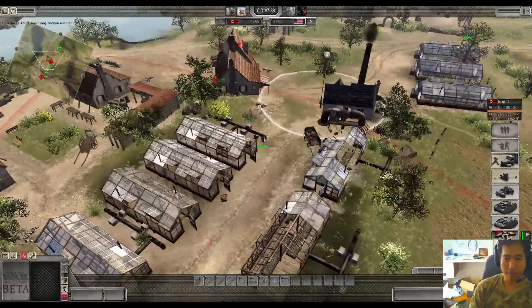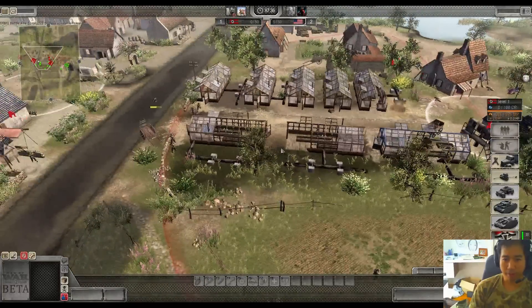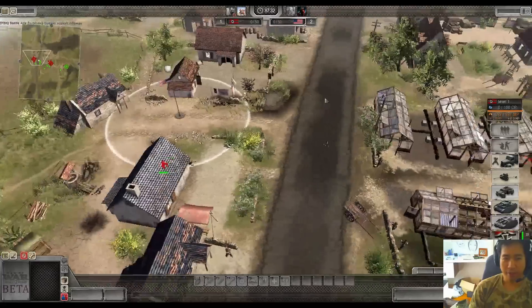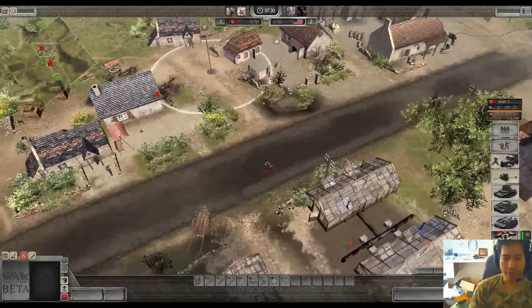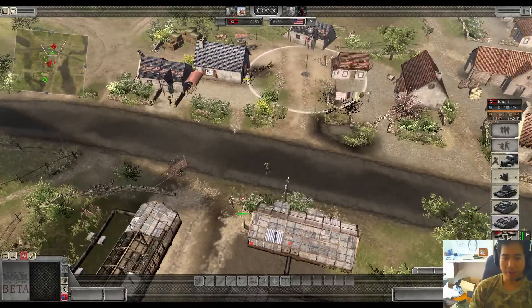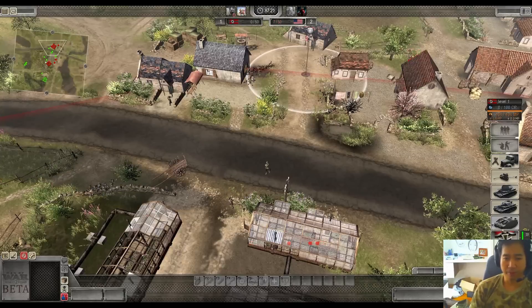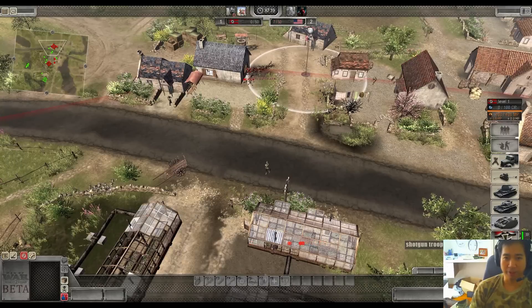Shotgunners around here will be able to be out-aimed by this rifle there if it keeps shooting - so those are the negatives for the shotgunner. But this rifleman is struggling to take it out from this range. There he goes. Centre still Battle Ace's - Godwin here with another assault squad coming down from the right. That first assault squad ran into problems in the centre, into a flag infested with a few shotgunners.